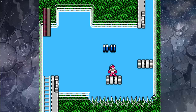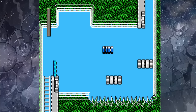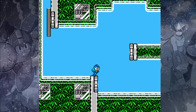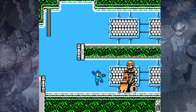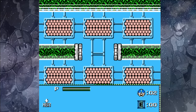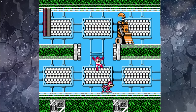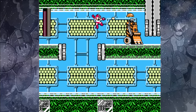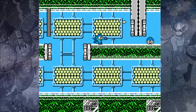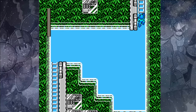Here you want to slide off and slide off again — that'll get you underneath those Boltons and safely across the spike pit. Once down here, we'll encounter a new enemy called the Pickle Man Bull. If we use a Rush Coil here, we can bounce up and fight another one. It only takes three shots to the head to take him out, and then we can slide under to grab an extra life and some more health.